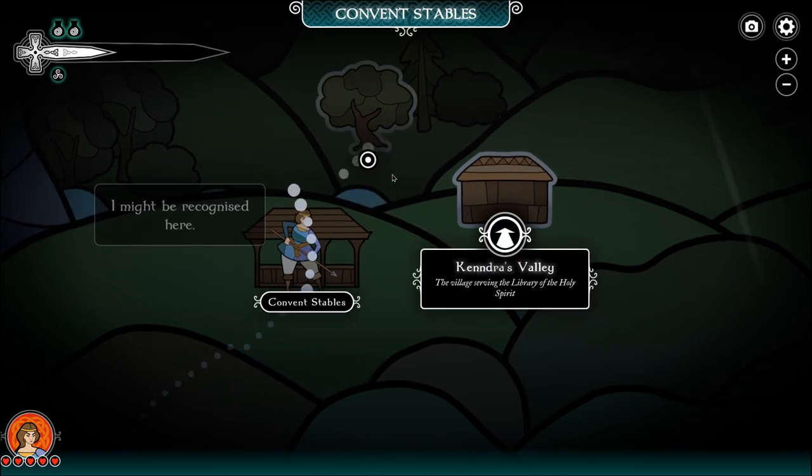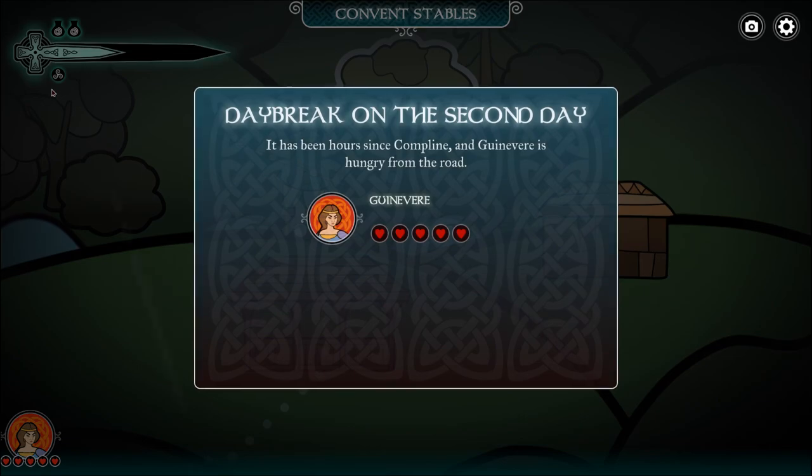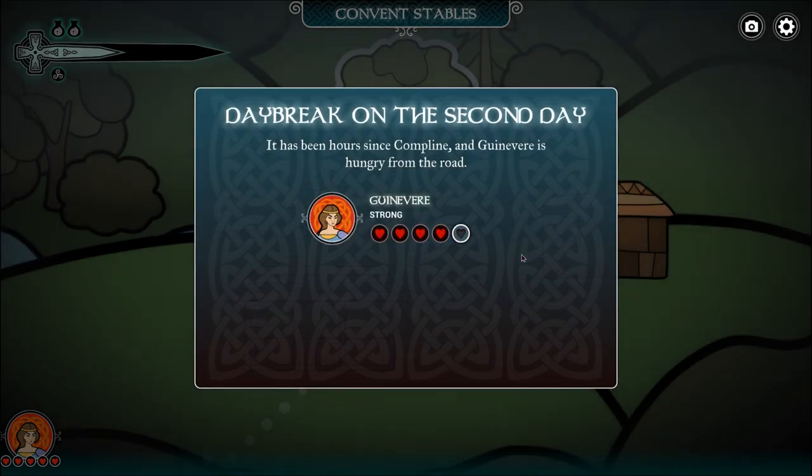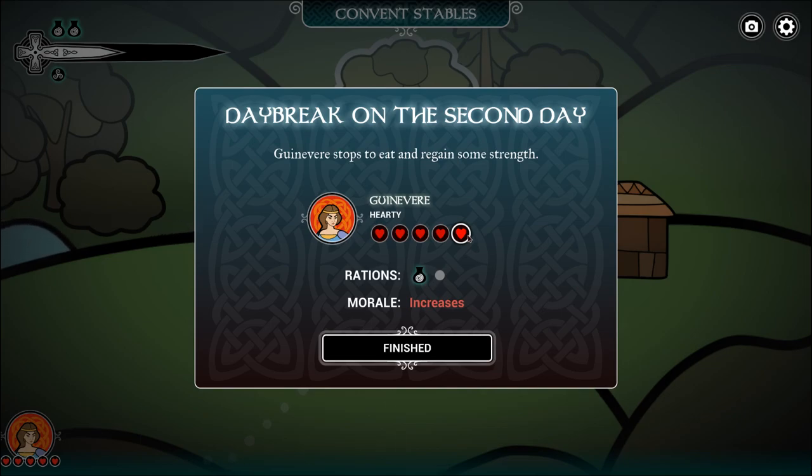'Village serving the Library of the Holy Spirit.' Might get recognized — we probably should go to the Forest then. Okay, looks empty enough — let's go there. So as we travel, as days go by, we eat. If we want to eat, we keep our health; if we don't eat, we don't.